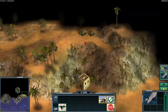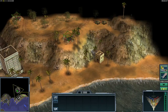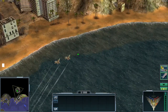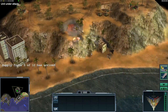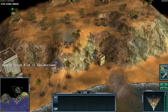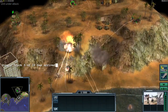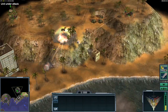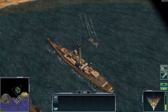Most people just use the carrier and click on a target like that. The Raptors fly in in flocks of two each time, and that has the effect that you lose Raptors without doing much damage. It's really inefficient — you can see how many Raptors are lost. It's insane.